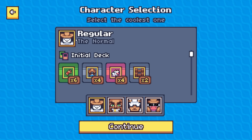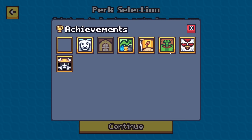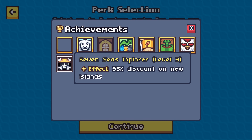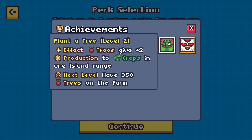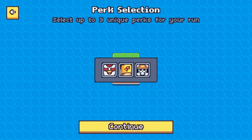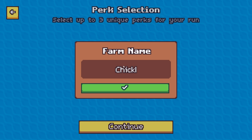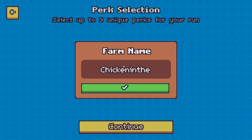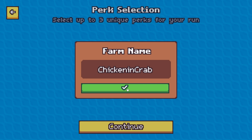For our character selection, we're going with the regular — I think it makes sense. For our perks, let's go with Save the Animals: plus three production across the board, you cannot deny that. Monoculture I think makes a lot of sense, and then Seven Seas Explorer I think does make sense too. Let's go with Seven Seas Explorer. For our farm name, we're going to call it Chicken and Crab. Yeah, you got it.